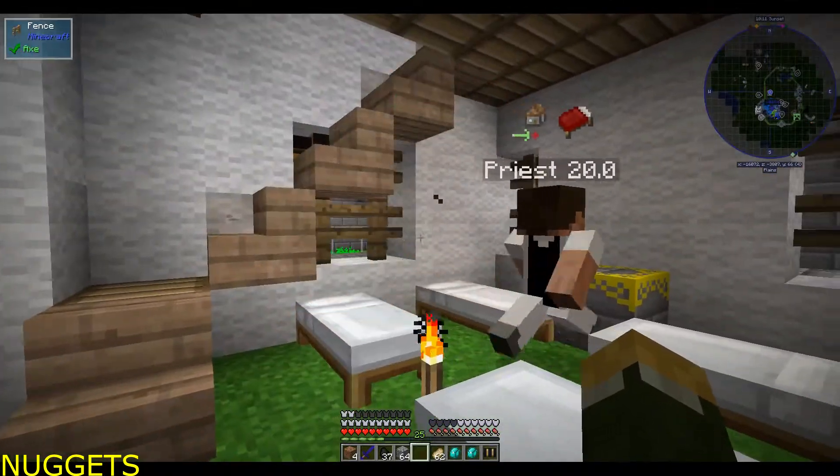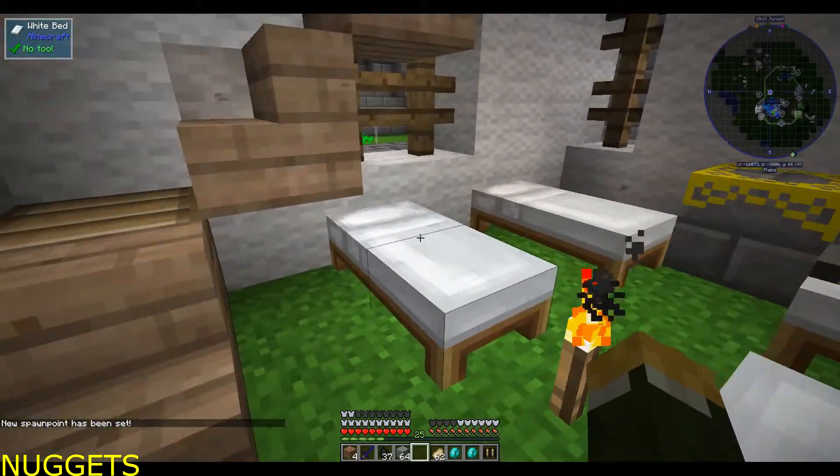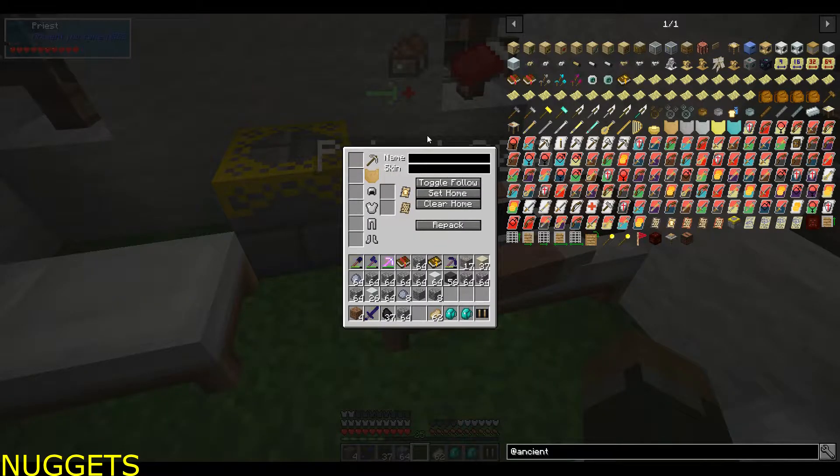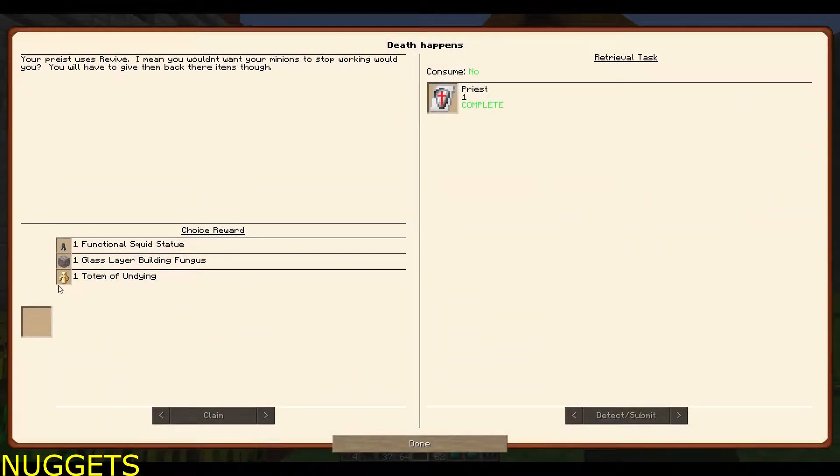That priest will walk around and heal our guys if we need to. All right, so what are we gonna take — totem of undying, glass layer building fungus, or functional squid statue? These are all good rewards. Do we want a totem of undying? A glass layer building fungus — you might not know what that is, it's a fungus that will build a layer of glass, which is kind of interesting. We haven't got into grim pack at all, we'll do that at some point. Or do we want a functional squid statue that will give us ink sacs? Well, I can make my own functional squid statue, I can eventually make my own glass layer building fungus, so I'm gonna take the totem of undying.